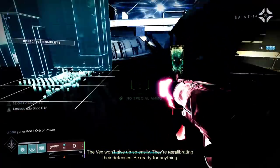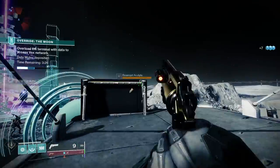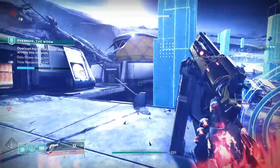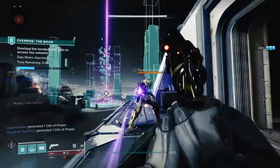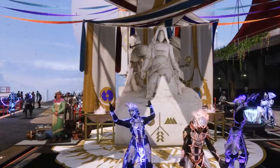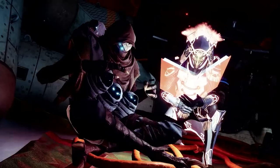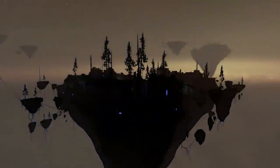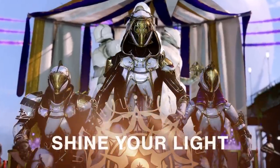Each class has certain objectives and they are different between each class. There is a mechanic to note: the elemental orbs. Each day there's a featured element — for example, void, solar, arc, or stasis — and by killing enemies with subclass abilities or weapons matching the daily element, you will generate orbs. These are required for a few steps of the armor objectives. They don't hang around very long, so if you see an orb you better run and pick it up before it disappears.